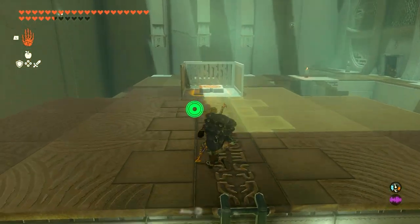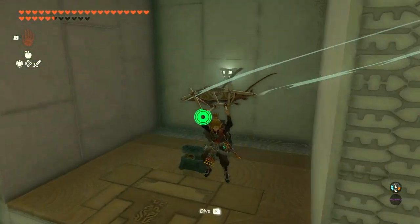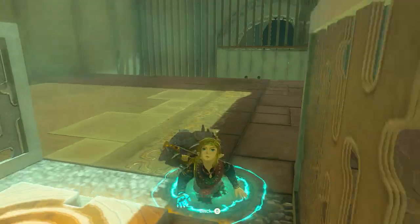Now this is going to be the premise of solving this entire puzzle. You actually have to make a jump to the left and then glide underneath — there is a secret chest here, grab it, then use the sand to go back up.